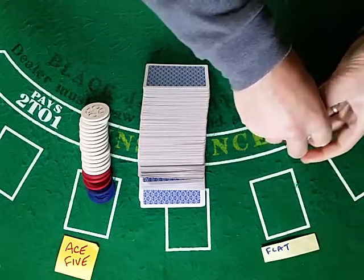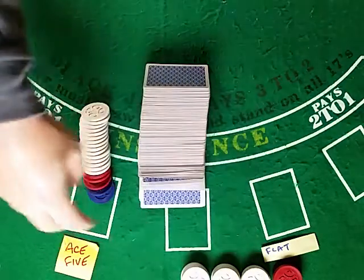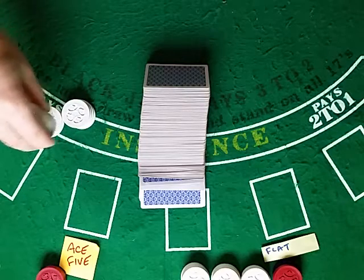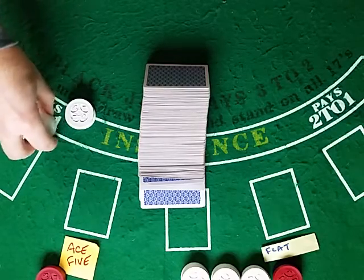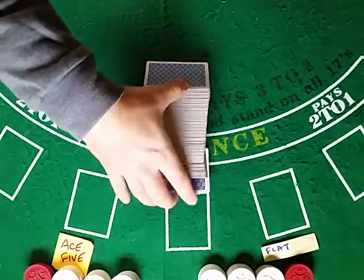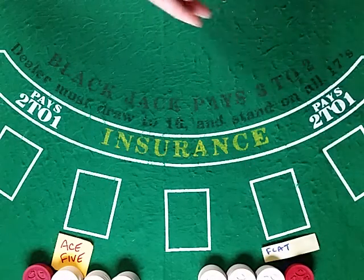Six-deck blackjack, dealer stands on all 17s, no surrender. Blackjack pays three to two. Shoe number five for the Ace-5 counting system as developed by the Wizard of Odds. 50 units for each side, playing on the same hand right here. Starts at a base bet of one unit for the Ace-5. Flat betting will always be single unit.